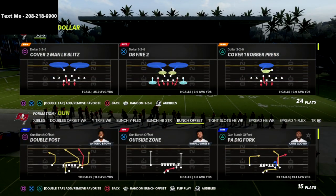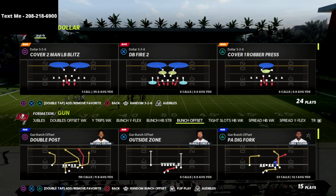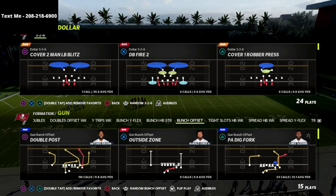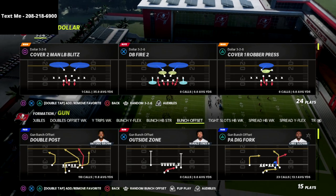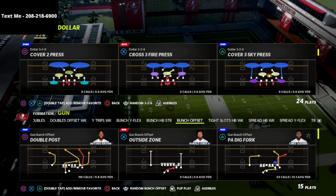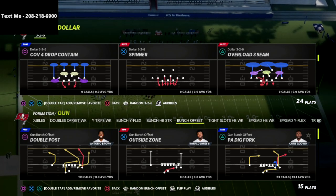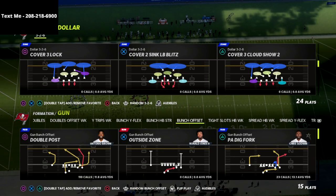What's going on YouTube? In today's video, we're going to be breaking down a very simple little pressure that you can get out of Dollar 3-2-6. Really simple setup — there's only like two adjustments to this. This is going to get great pressure against Bunch, and it's going to be really good against different types of pass protection schemes that Bunch might add in. If you're new to the channel, be sure to hit that subscribe button — we upload videos every single day to help you become a better Madden player.